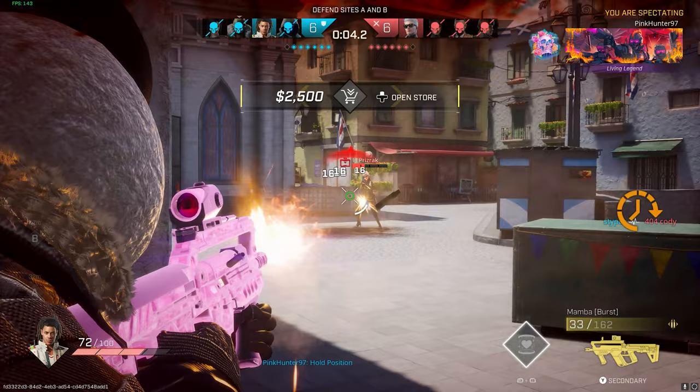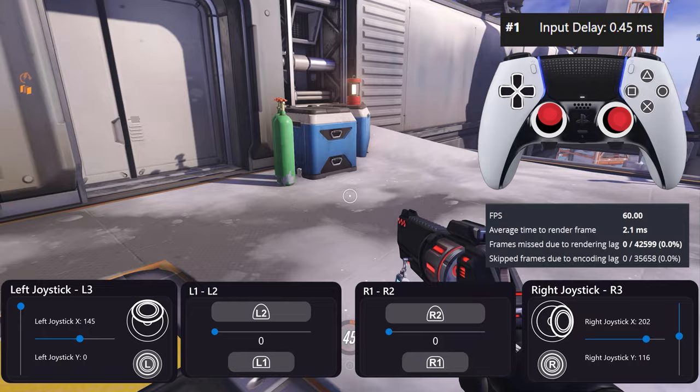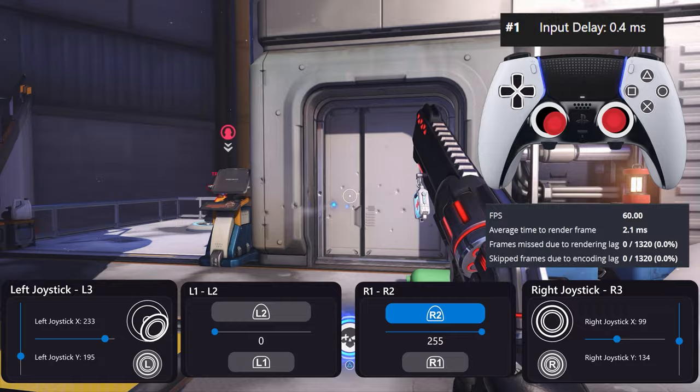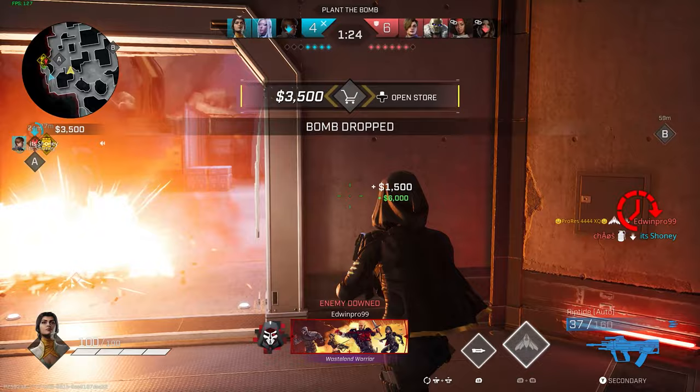Rapid fire depends on at least three factors: the weapon you are using, the game's physics and limitations, and the input delay of the game and server. Some games like Overwatch 2 shoot at the same speed regardless of whether you hold or press R2 rapidly, making it fair for all players — though that one has a bug I showed in the last video. Other games are not limited to time and speed, so you can go as fast as your finger allows.